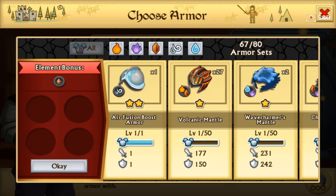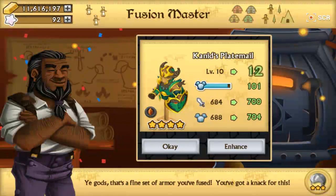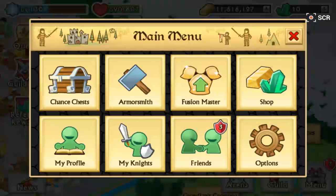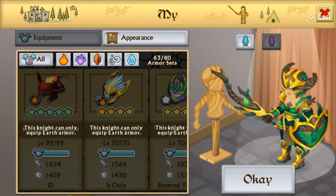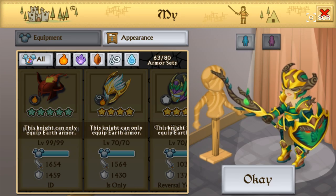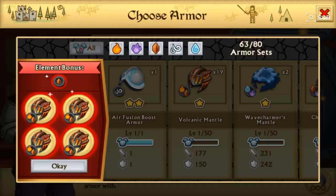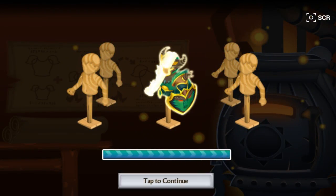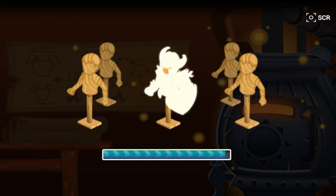It jumped to level 10 right off the bat, which is very nice, so we're getting to our first transformation immediately. This is the first transformation of the Kaneet's Plate Mail — I like it a lot better. The stick has grown, the shield got bigger, and the helmet has two horns on both sides, looking more impressive. I like the female version better on this one, but I'm keeping the male version anyway.